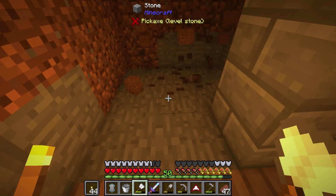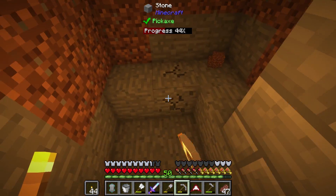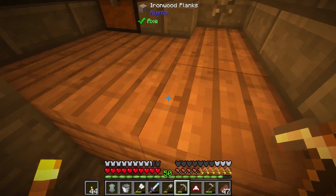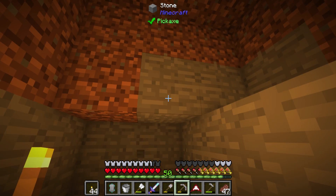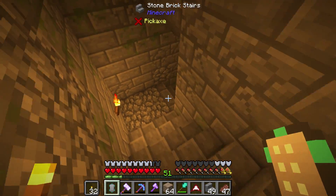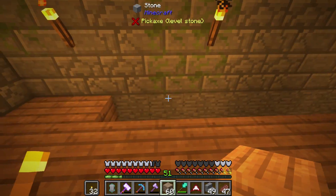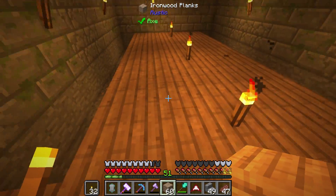Let me go ahead and clear this out and make my way down, because we're going to need it to be a little bit deeper. On this one we can actually turn it, so we can have this step down a couple and then turn and have it go back around. On this side will be sugarcane and on this side will be hemp, and I'll have a mine cart with a hopper going around collecting the drops.